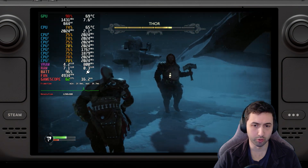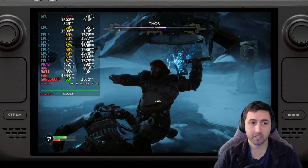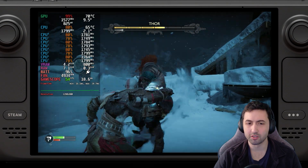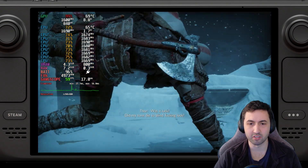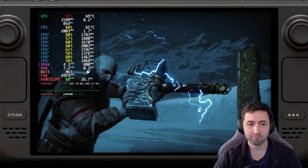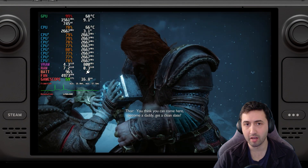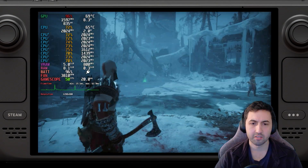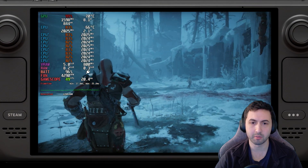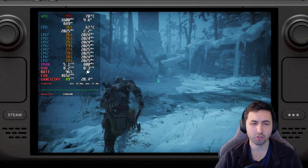That was a little bit too good to be true, so I played more of the game to show the actual worst case scenario. If you have a Steam Deck LCD it's a little bit worse — maybe one or two frames in the worst case. Midgard is completely fine, you can do consistent 45s or 50s depending on what's going on. On the Thor fight section, especially looking into the distance, we're still around 40fps, which is completely fine.